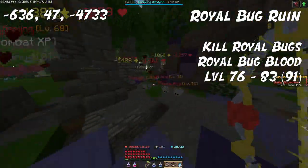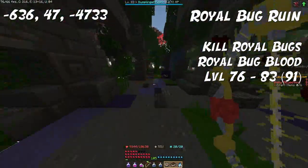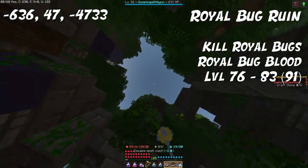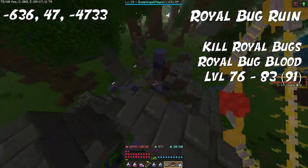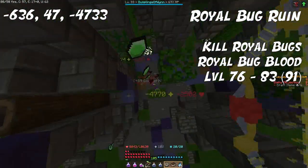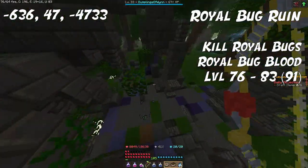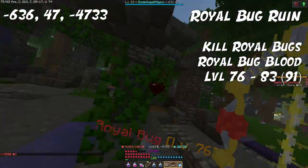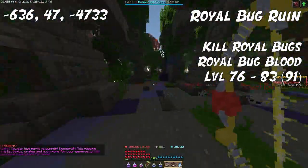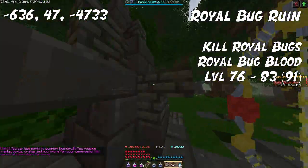For the next ingredient, we have Royal Bugblood, which you can get from killing Royal Bugs at a ruin in the Light Forest. You can use this ingredient from level 76 up to 83, but also up to 91 due to how easy it is to get. These Royal Bugs spawn a lot — you don't ever need a totem here and the spawn rates are insane. You can get stacks upon stacks within just a few hours or less, so I'd recommend using it all the way up to level 91.